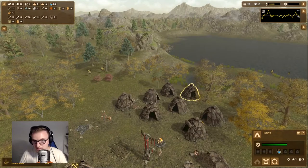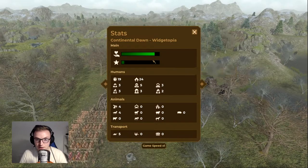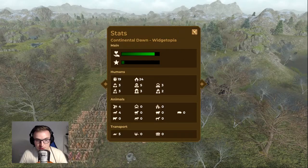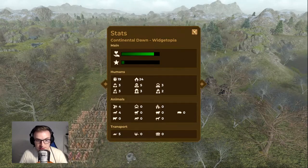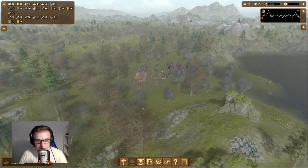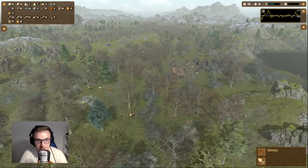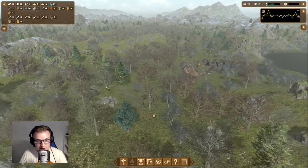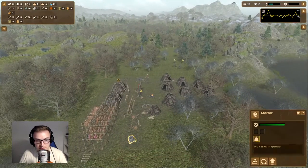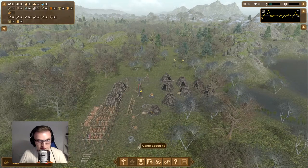That house has already been built — that was quick! Welfare is really good, prestige has gone up a bit because we've got more people. Total housing is 24, we've got four dogs and five sleds — we don't need any more than that. Hunting has gone down a bit but we've got plenty of meat. I want the stone to come up because I'm probably going to build another mortar next season.